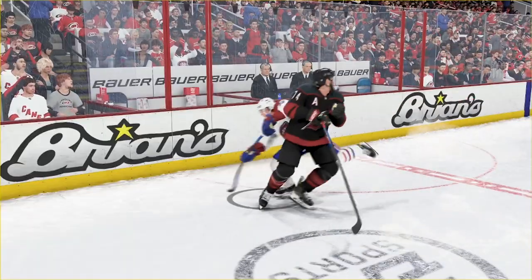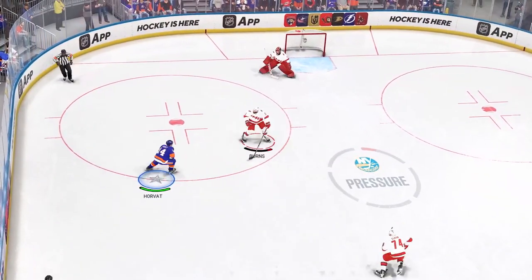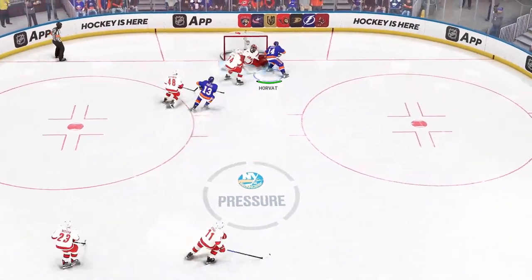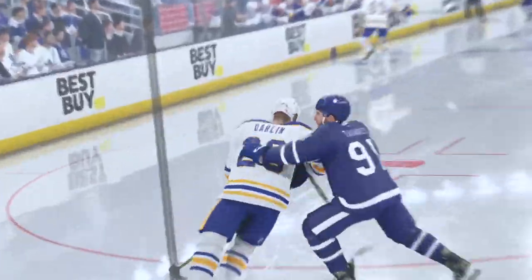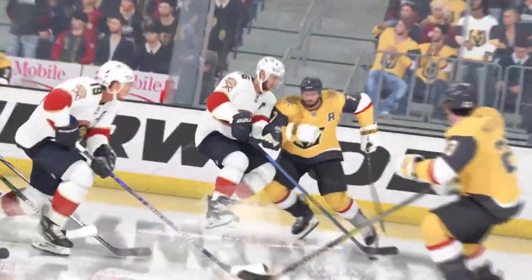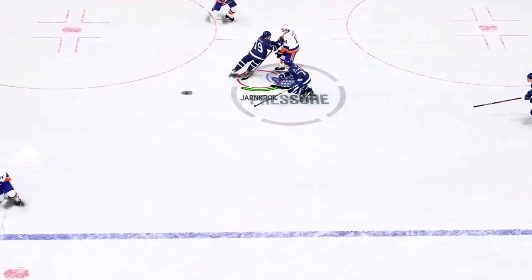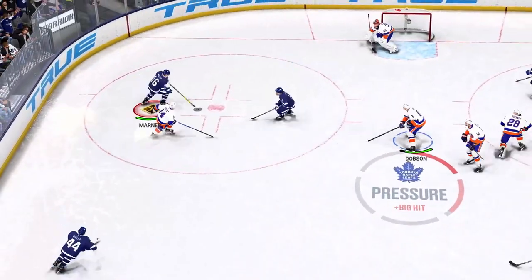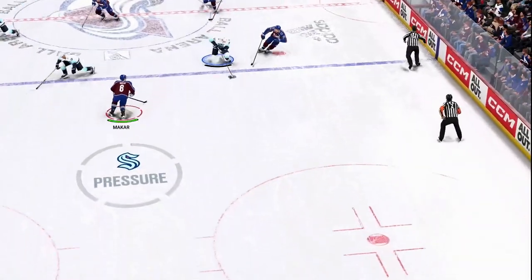But if you don't connect, you'll be left out of position. This really increases the risk-reward factor and makes gameplay incredibly exciting. Landing a clean solid check on the opponent will result in new physics-based and animation-based reactions, creating tons of new wow moments in every game. A quick push on the right stick will allow you to shove the opponent, creating quick puck separation with lower penalty risk.